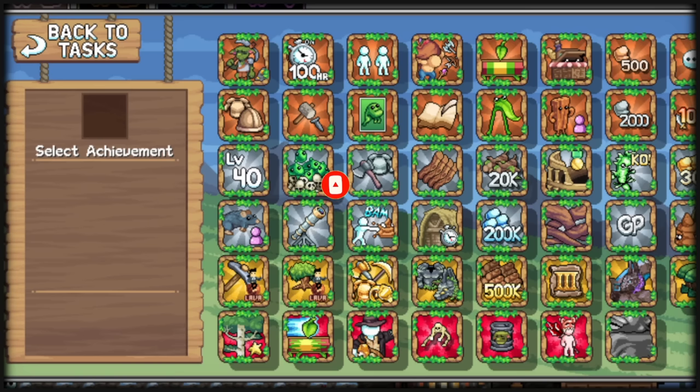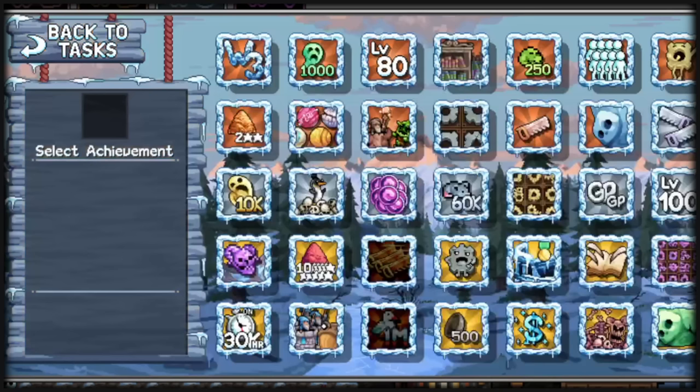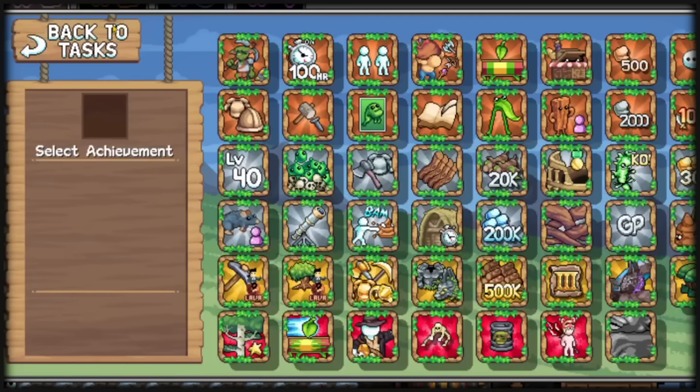Dungeon achievements — if you get this far, get a total of 30% damage by completing World 1, World 2, and World 3 bosses, and get another 5% from the new fourth frog in World 1.